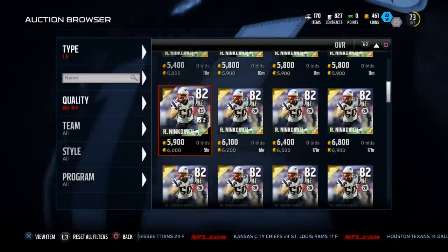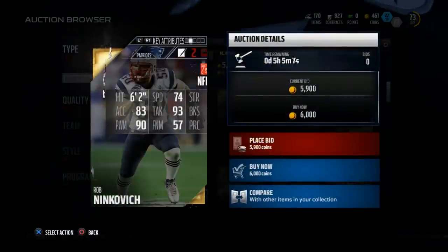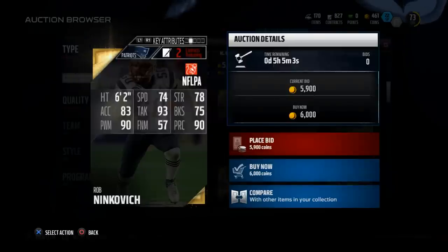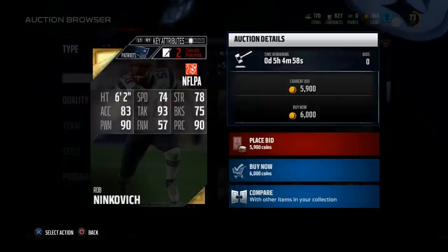82 overall Ninkovic — let's look at the statistics. Ninkovic has 74 speed, 78 strength, way lower in acceleration. He's got the same power moves and a little higher tackling, but he is way lower in every other category and costs 6,000 coins — more expensive.